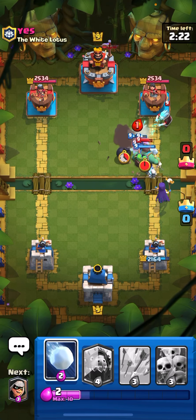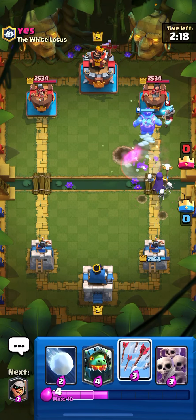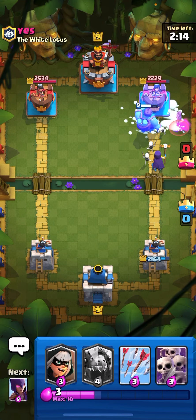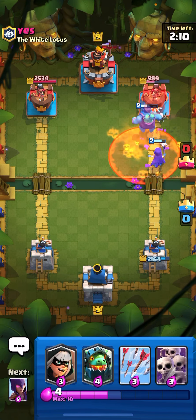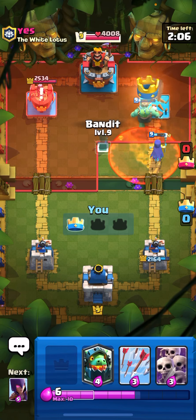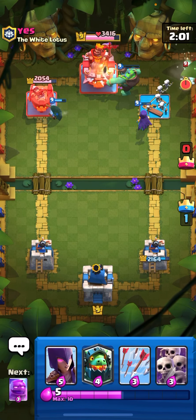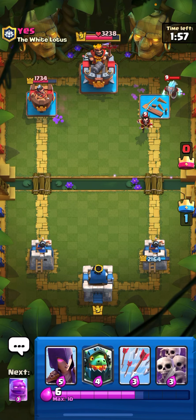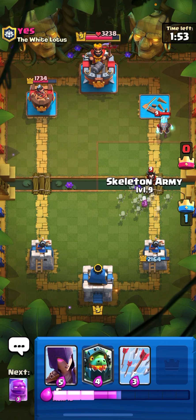Okay, Elixir Golem is dead. We can probably push here. Ice Wizard — okay, I think that is definitely a tower. Let's drop this at the pocket.